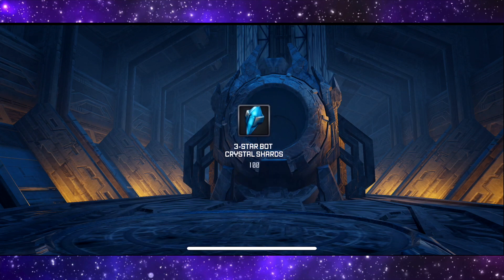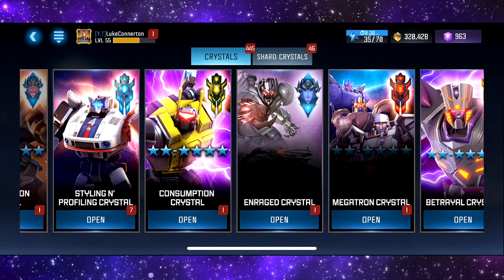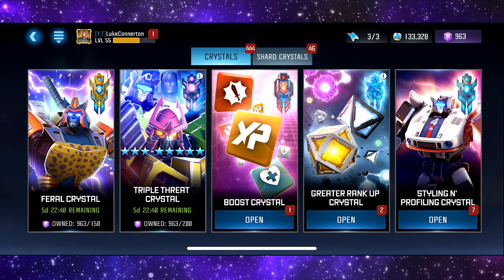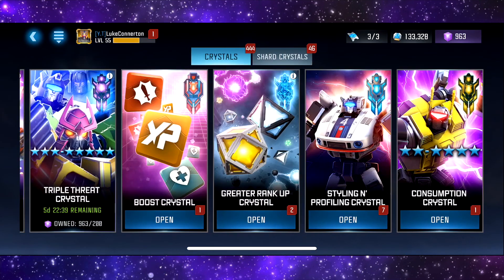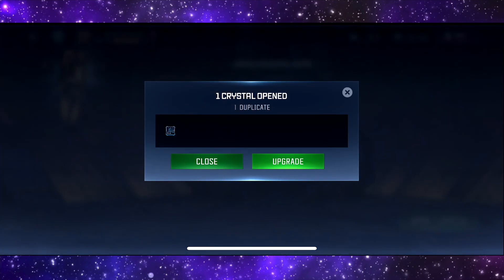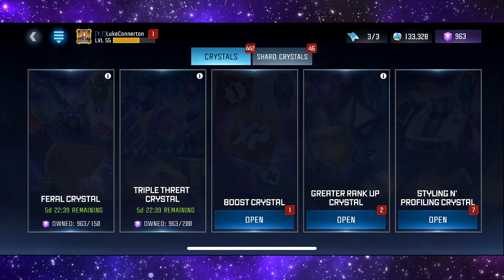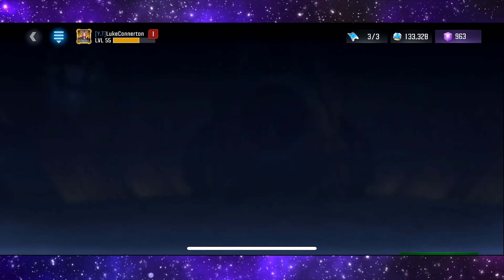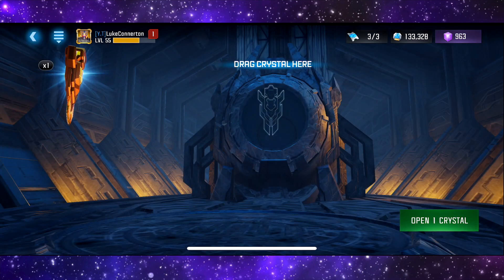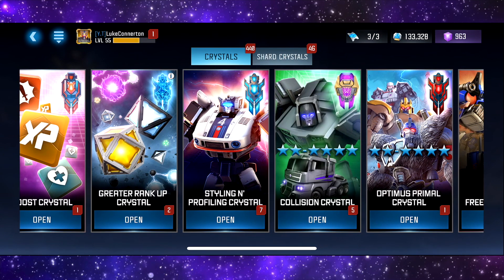And we are going to be getting... two star Motor Master. I honestly thought a big boy was coming, I really did. Maybe next time. How many of these do we have left? We actually have quite a few, so I'm going to start rapid popping some of these. Obliteration crystal - two star Iron Hide. Styling and profiling - that's the achievement one, I don't want to open that. Consumption crystal - freestyle Ultra Magnus. Enrage crystal - two star RC. The Megatron crystal - two star Rhinox. Not great.